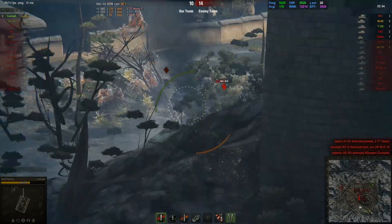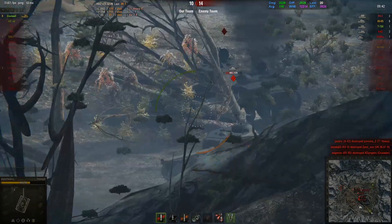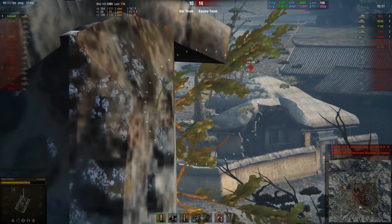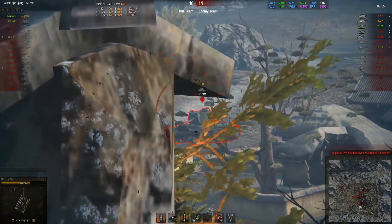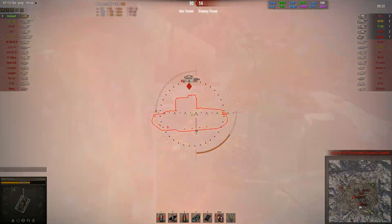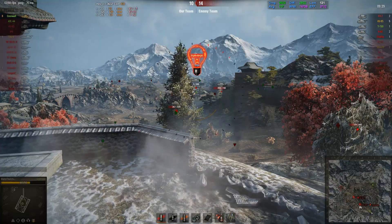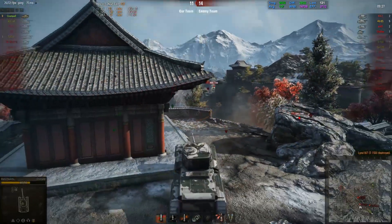It's gonna take some shots here from the Crusader, and then he's dead. Marty pulls back a little bit, puts a shell into the T-150 and another one, but it doesn't kill him — one, three HP. And the snapshot connects once again. Very nice.